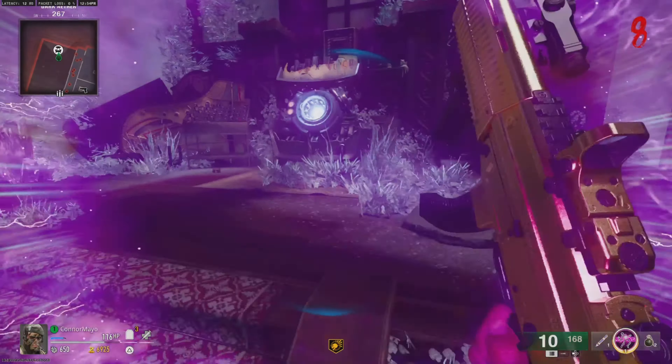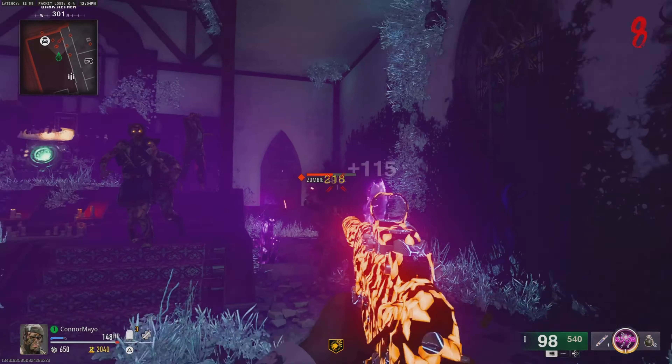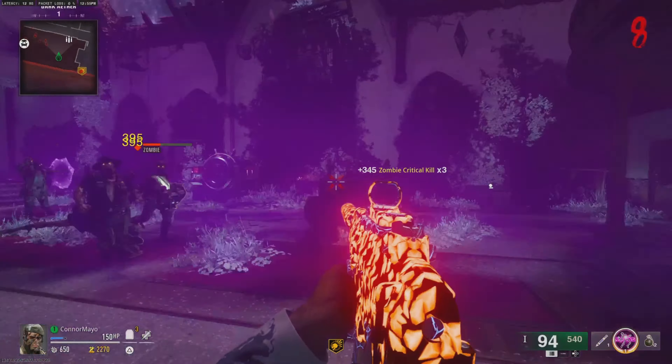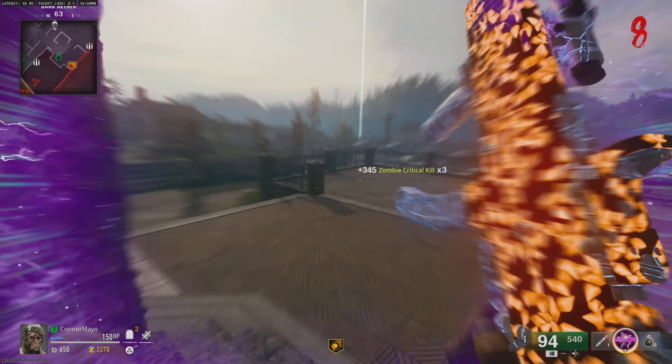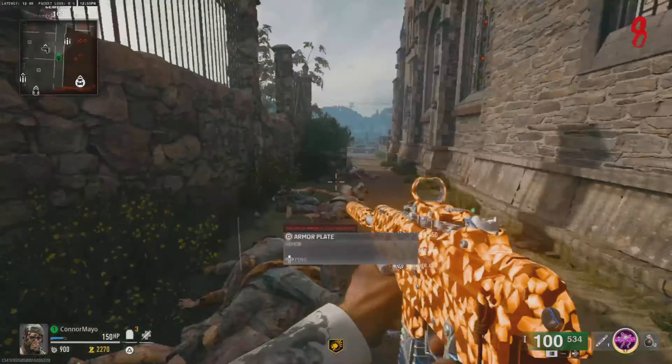But if you're not that great at Zombies then feel free to buy Jug. I like to keep my gun nice and powerful so it stays roughly on one shot until about round 25 to 30. Alright, round 8 - we can get our first tier of Pack-A-Punch. Let's see how OP our gun is now. One shot headshot! So now as long as we keep upgrading our weapon all the way until about round 25 to 30, this gun will stay one shot killed.